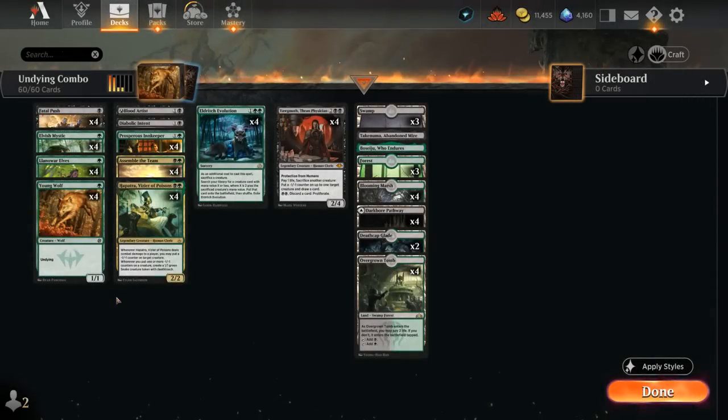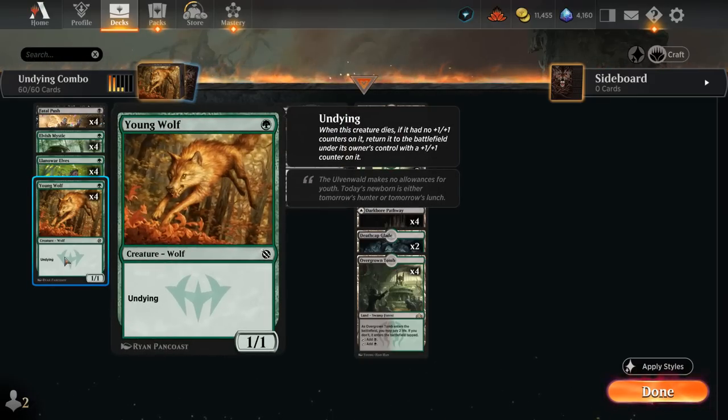Hello and welcome to another Historic game video. Today we're taking a look at a black-green creature combo deck that's using some of the new cards from Shadows over Innistrad Remastered. Young Wolf plays a key role in this deck — a 1-mana 1/1 with Undying.